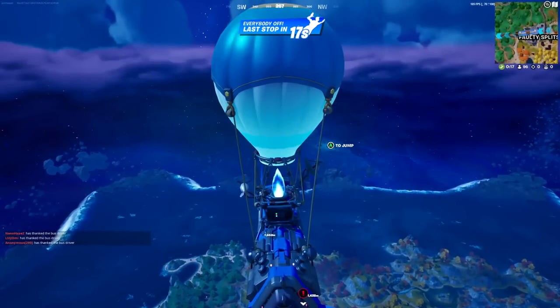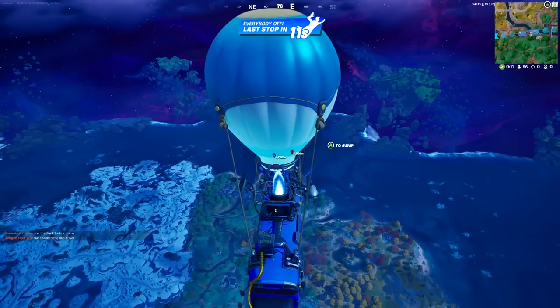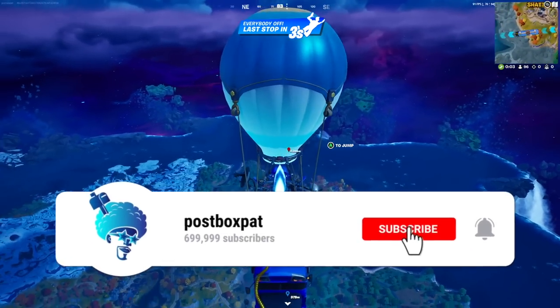So the technique is you don't jump out of the bus straight away. You mark where the bus is coming in and where it's finishing. You stay inside the bus. This is an old technique of mine. You can do this on solos, duos, squads, zero build, or normal builds — it's up to what game mode you want, but it helps a lot.